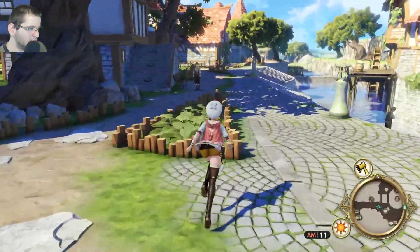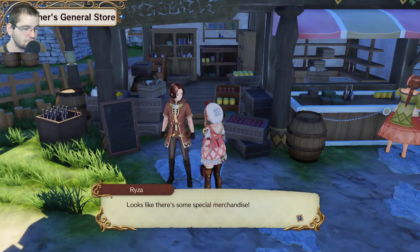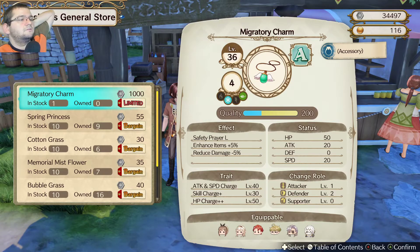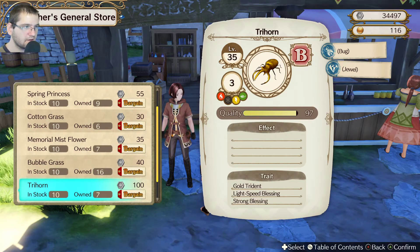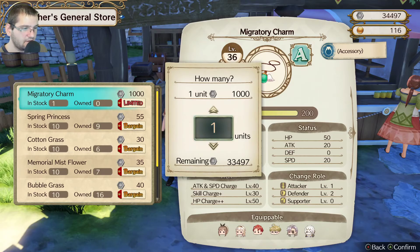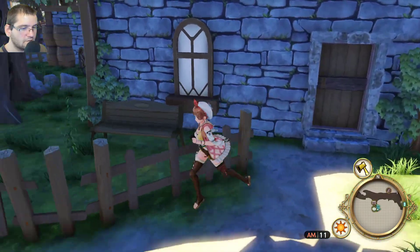Mr. Merchant, what do you have for sale? Migratory charm, safety prayer, attack, speed change, skill charge, and HP charge — not bad. Spring princess, some cotton, some dry horns — and that's about it. These are not bad — I think they might be even better than what I have right now. Let's buy it, why not? I've got plenty of money. Can I buy more? You cannot buy more — actually wait, I can buy more.